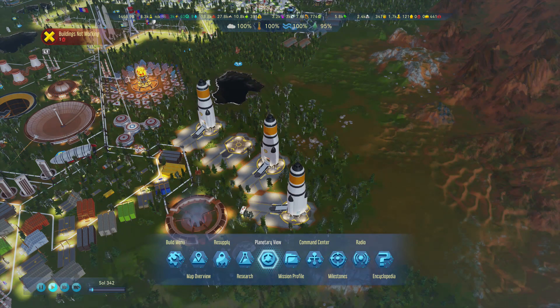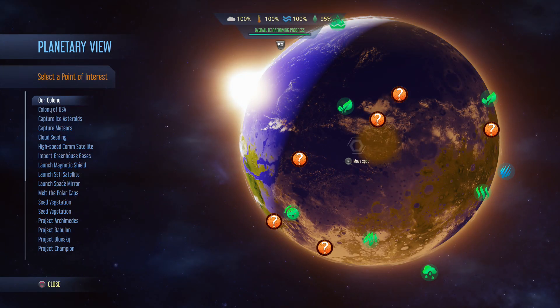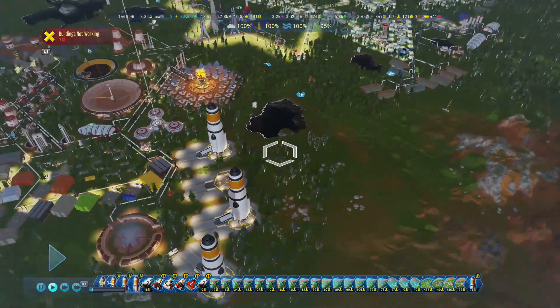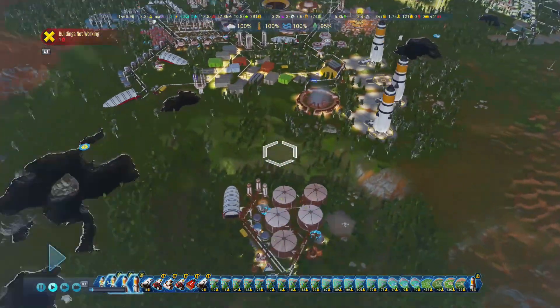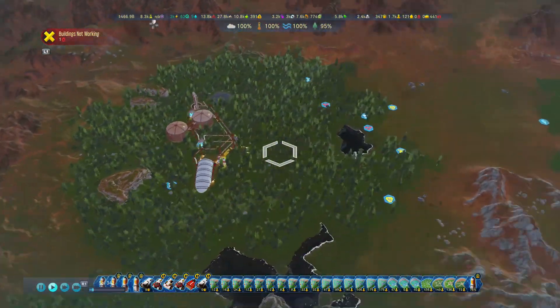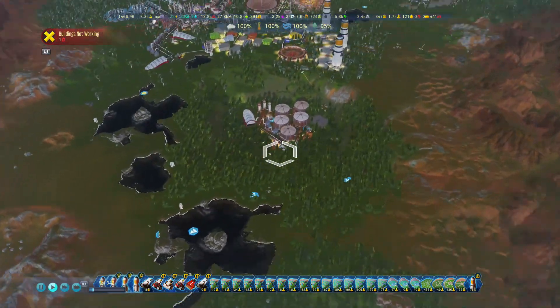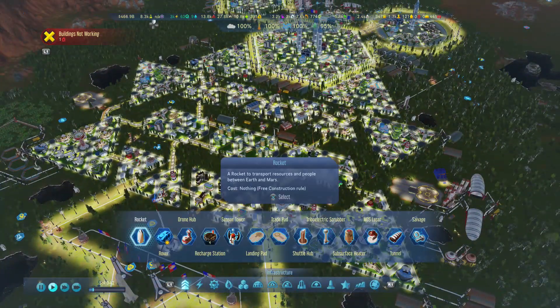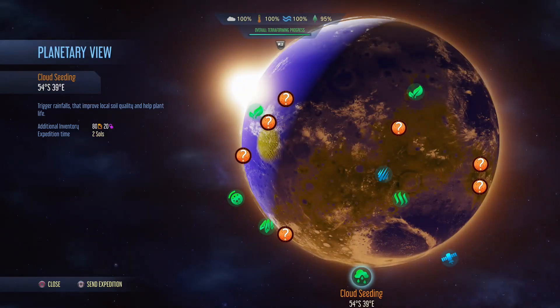If you open up your menu, go into the planetary view and bring this map up. One of the main missions for vegetation is clicking on cloud seeding. If you don't know what this does, it triggers rainfalls which can improve local soil quality to help plant life. That totally helped — as you can see I've got tons of trees and it made my whole colony look a lot better. It sort of looks like Earth to be honest.